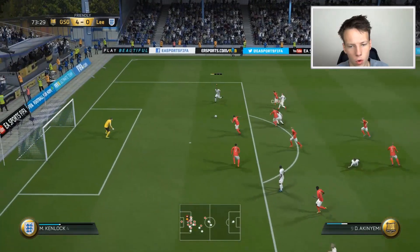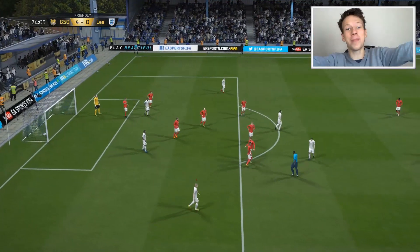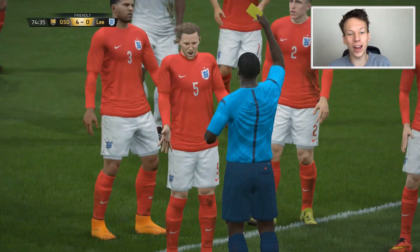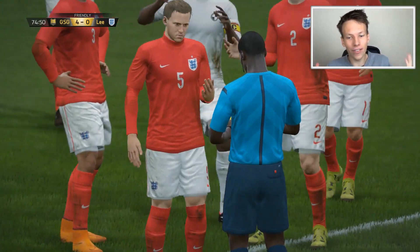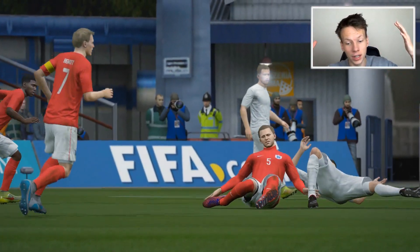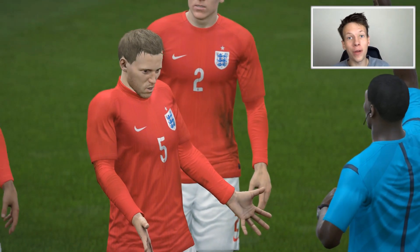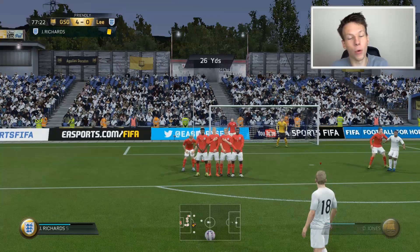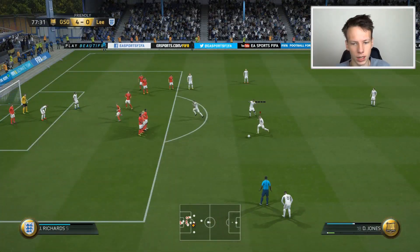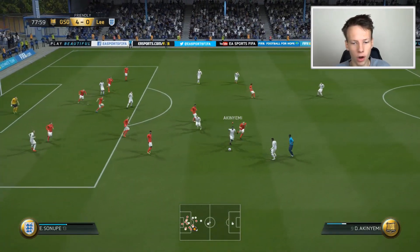Akiniemi — a cheeky goal. You give me a penalty? I think we got a penalty, but we just scored a Rabona shot with Akiniemi. How are you giving a foul, ref? It's into the back of the net. Oh, it's outside the box. I don't get this referee. We got a free kick instead of a Rabona goal. Let's lay it off here. We failed — I want my goal back.